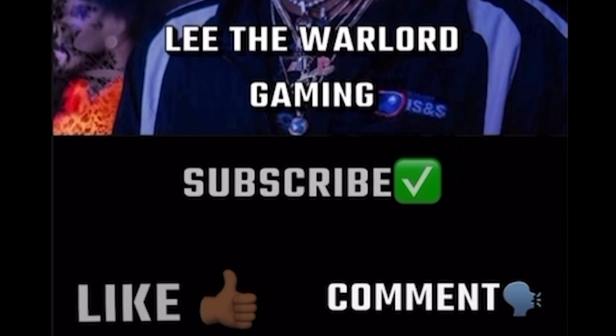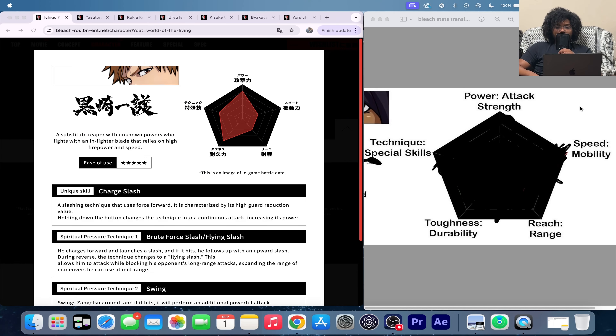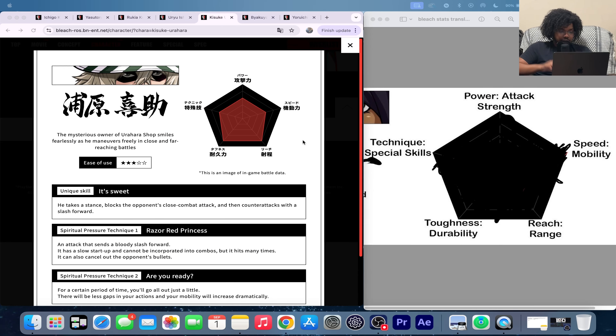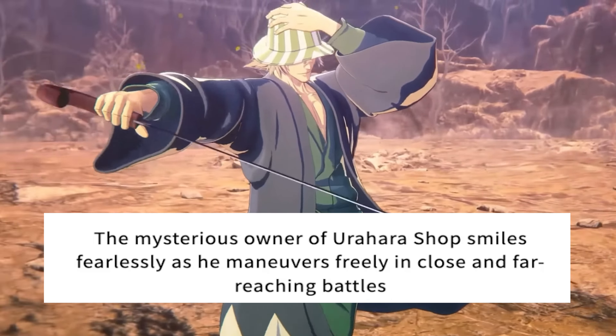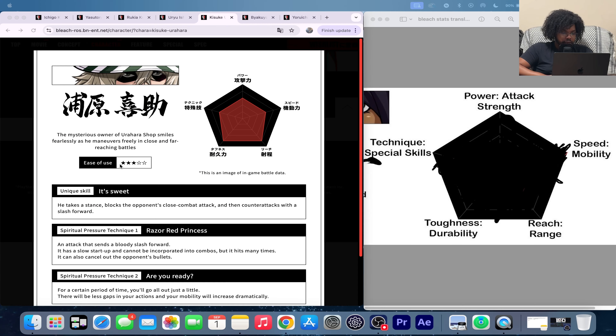You're back! What is going on everybody, it's your boy Lee the Warlord. Moving on to Kisuke Urahara — my boy Kisuke, the mysterious owner of Urahara's Shop. He smiles fearlessly as he maneuvers freely in close and far-reaching battles.